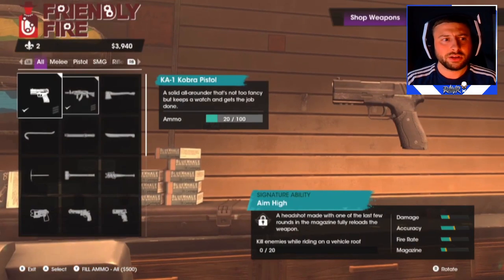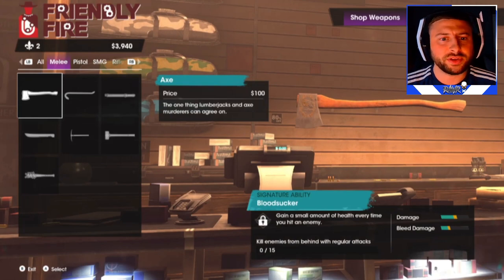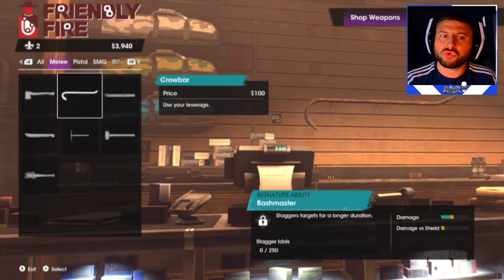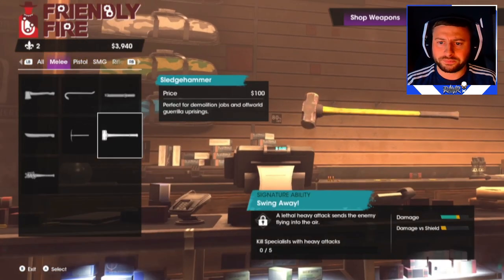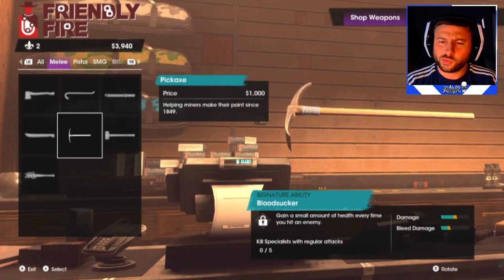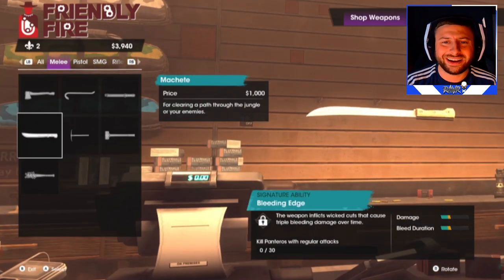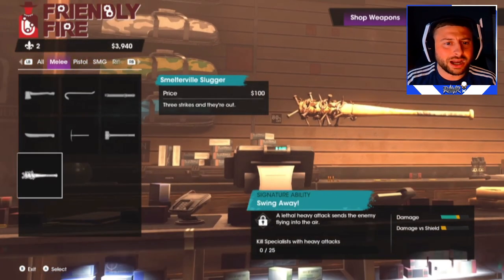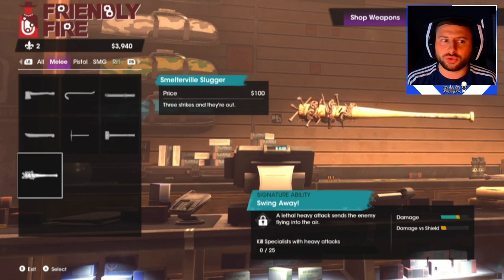First things first, the prices and the melee weapons. We've got an axe for 100, a crowbar for 100, a stun baton — that's so cool — a sledgehammer for 100, a pickaxe for 1,000, a machete — that is insane — and a Smelterville Slugger, a baseball bat with barbed wire and nails coming out of it. That would do some serious damage.